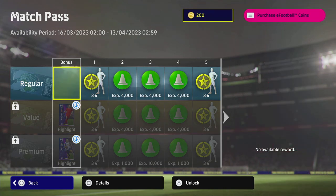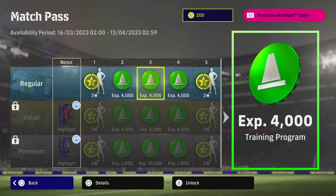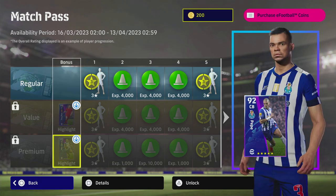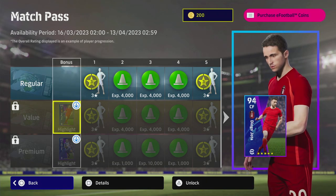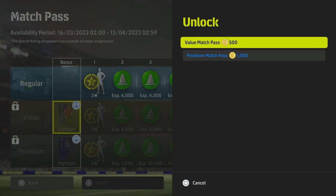For newcomers — and I've mentioned this a hundred times before — the regular match pass is already unlocked by default, it's free for everybody. You don't get any bonus with it. If you want the value match pass or the premium match pass, those cost coins. You can unlock them by pressing triangle on PlayStation or Y on Xbox or Steam.